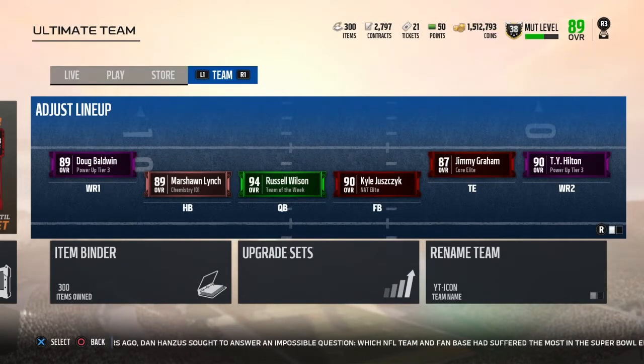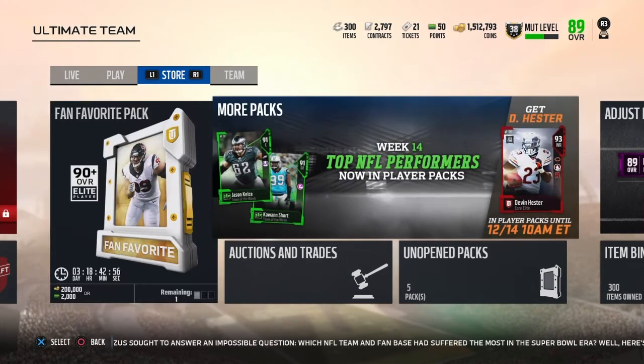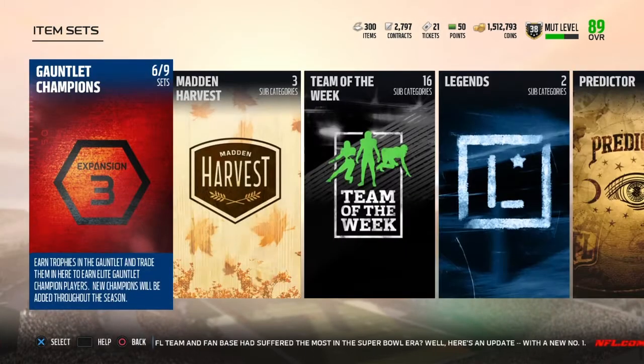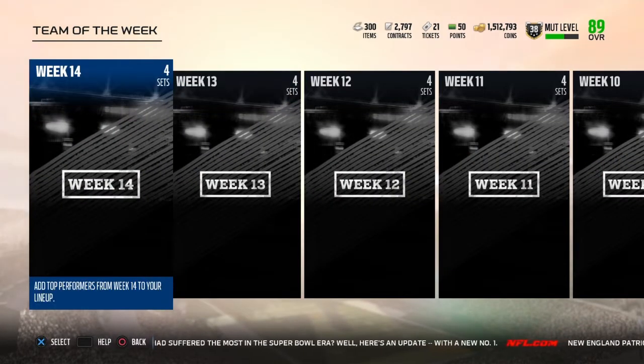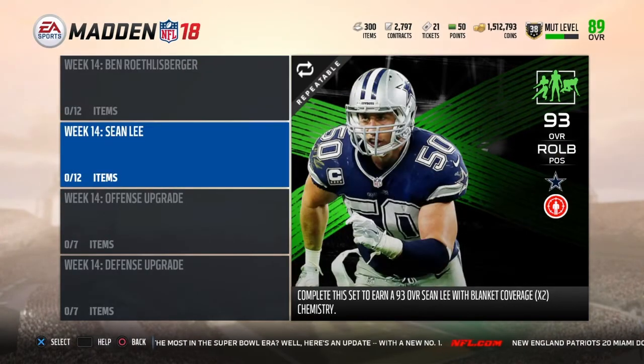What's going on guys, Icon here. In today's video we're gonna be looking at this new pack they dropped, the new Team of the Week cards, Devin Hester, and making some upgrades. For Team of the Week, we're just gonna be looking at the important ones like the two highest overalls. Then we'll get to the upgrade and look at the Team of the Week set heroes, and then I'll show you the pack which guarantees you a 90 plus. On offense it was Ben Roethlisberger, defense it was Sean Lee.